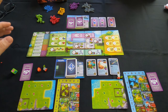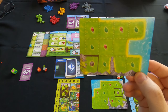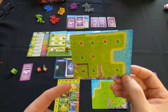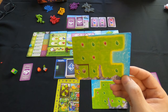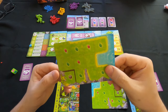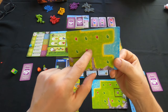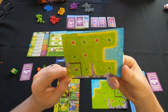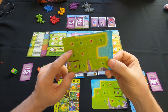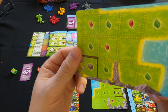The first phase is resource collection. Resources come from your ranch — green starts with five veggies, three meats, and one crate. As you put dinos down into your ranch, whenever a dinosaur occupies a resource spot, you won't be able to collect those resources; they're voided until you remove the dinosaur from that spot.